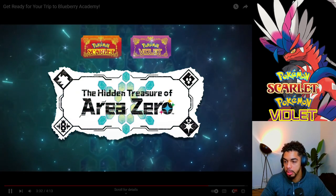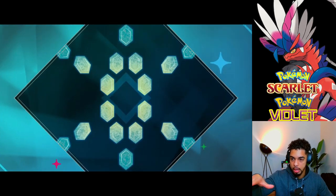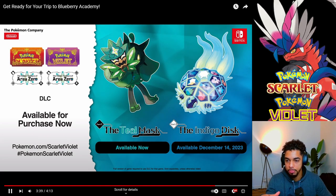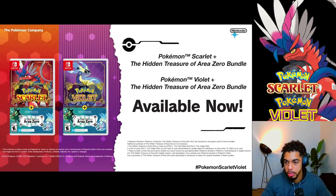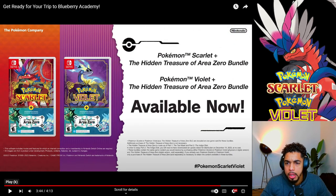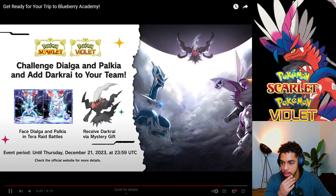I'm going to pause the video here because at the end of the update videos they've released before, they show new stuff we can get immediately right after this update. There's a Pokemon Scarlet plus the Hidden Treasure of Area Zero bundle — so you can actually buy a bundle. But we don't have to do that since we already have everything.